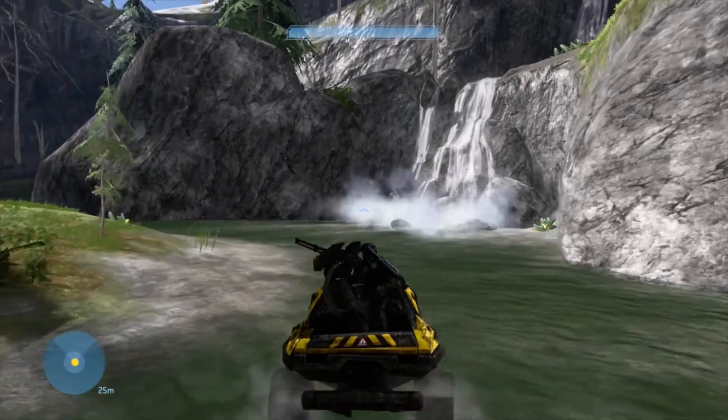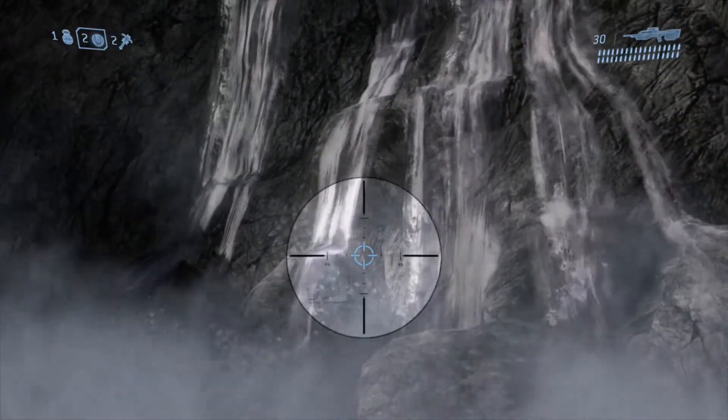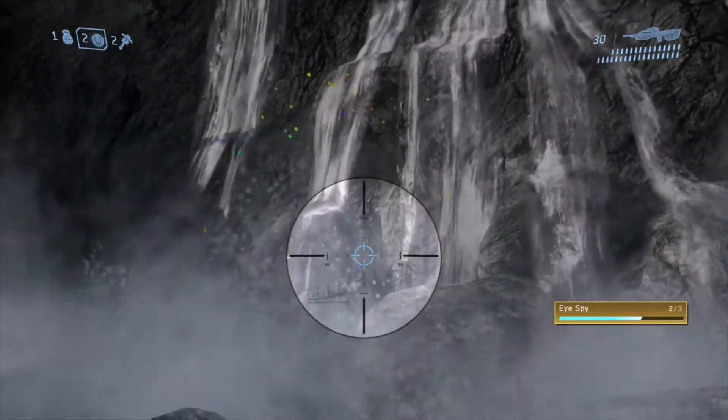The second MOA statue will be found right here underneath this waterfall. Just shoot it and on to statue number three.